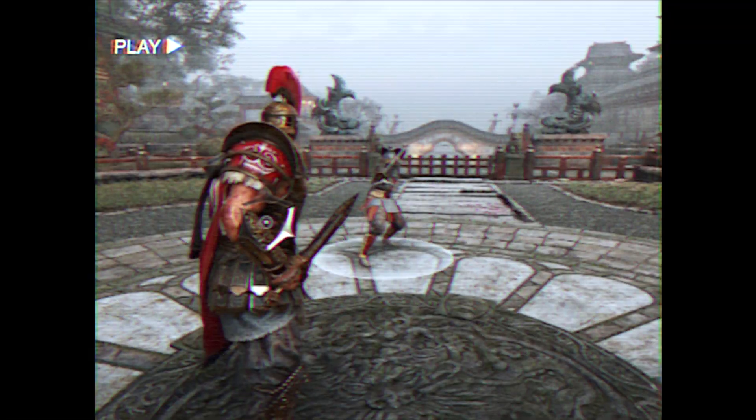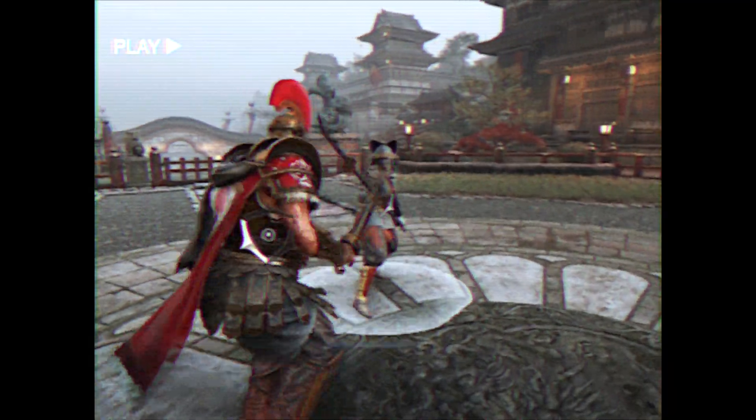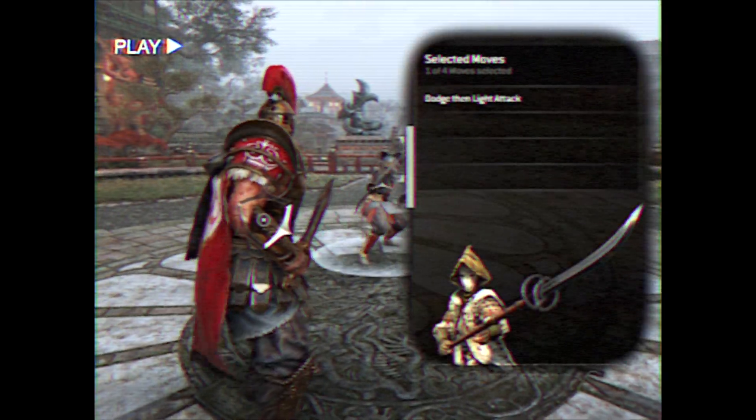Nice job! But what if your opponent has a dodge attack? You may not always catch them with a guard break in time, so you'll have to parry their counter. Make sure you have dodge, then light attack selected, and get five light parries in a row.